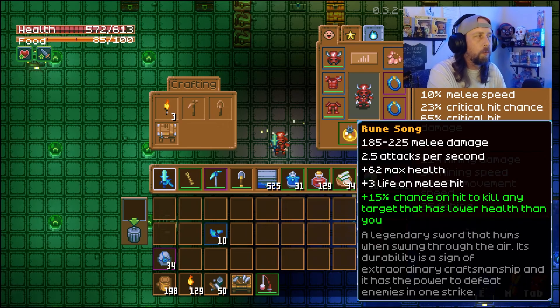Let's go over the weapons real quick. We're going to use the Rune Song. We do have the Poisonous Sickle, but we're going to use the Rune Song just for the Life Leech, the max health, and the increased damage.